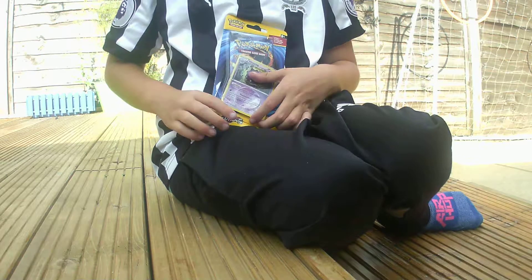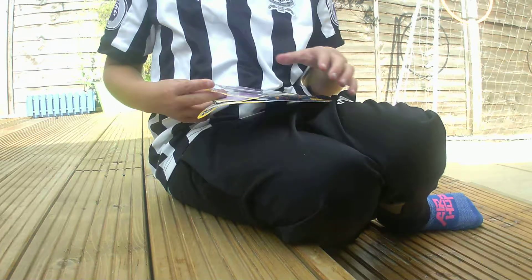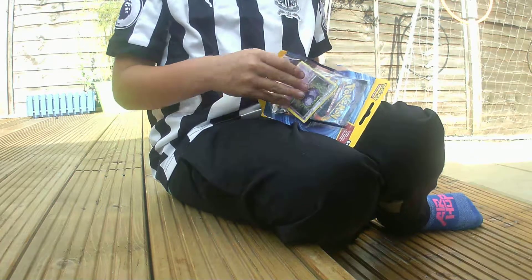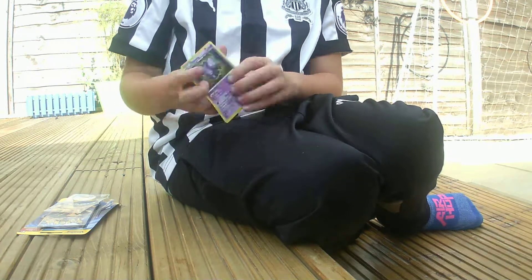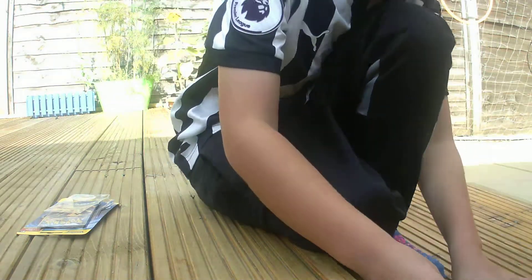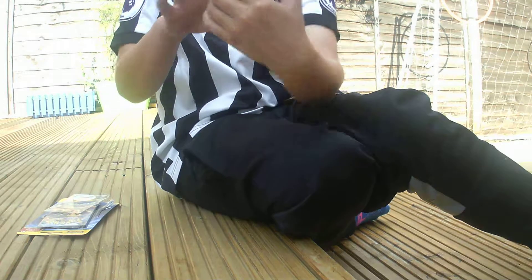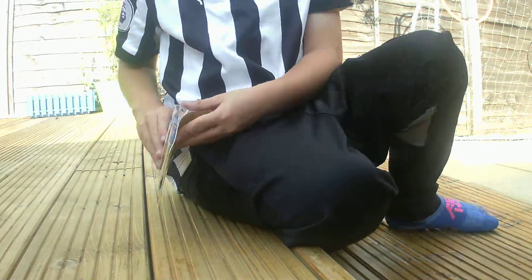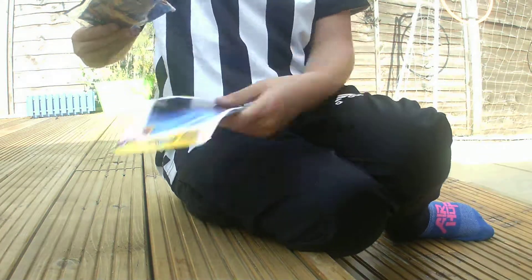There isn't much to talk about on the box, but on a packet there might be odds. There is a Pikachu coin and I wanted to take it out so badly. It does come with a card — you can see this is a 100 power Wheezing card. I'm just going to put it on top. That's actually a really really good card, and now let's rip this open.